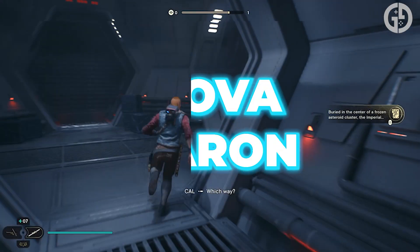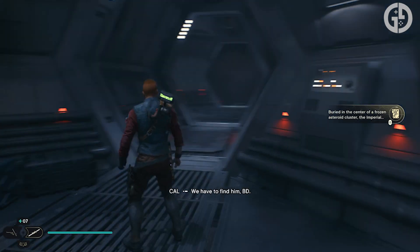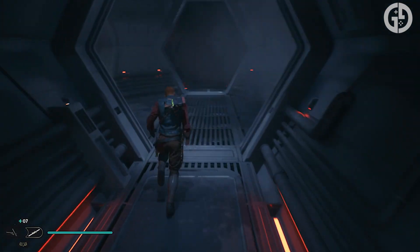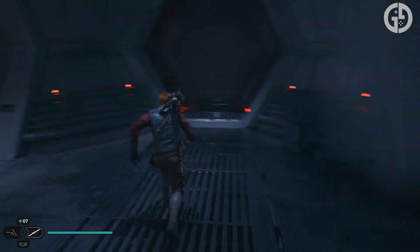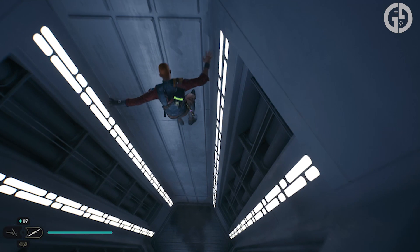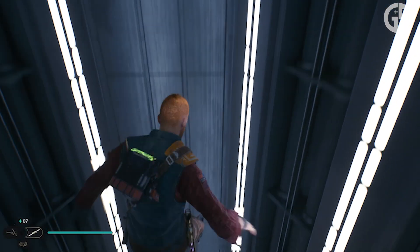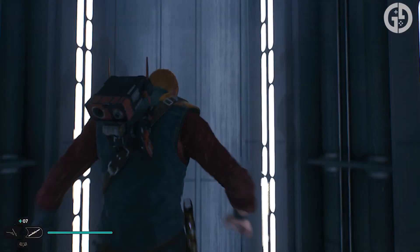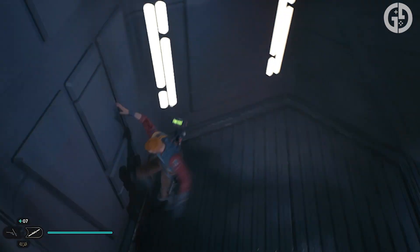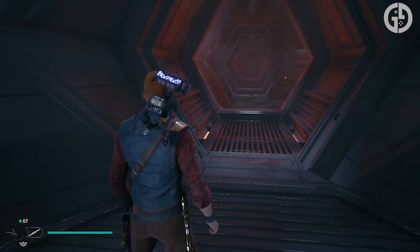And then we have Nova Garon. Hidden amongst a dense cluster of stellar crystals, Nova Garon is an Imperial Security Bureau that manages to operate as both a clandestine listening station and a fully armed Imperial staging area. Under the command of a shady Chief Supervisor, the Bureau gathers data on adjacent systems and draws up plans for large-scale operations that will no doubt be incredibly evil and malicious — just the kind of thing you might want to stop as a young Jedi.